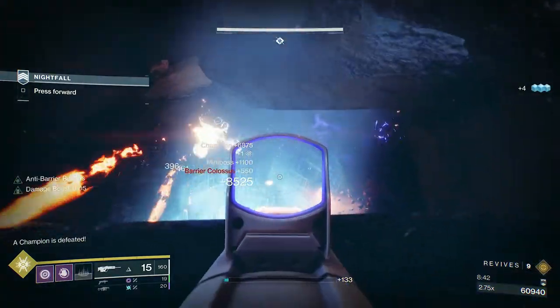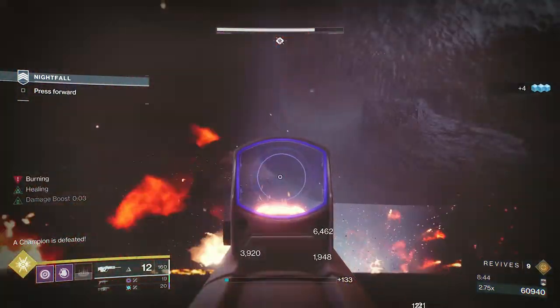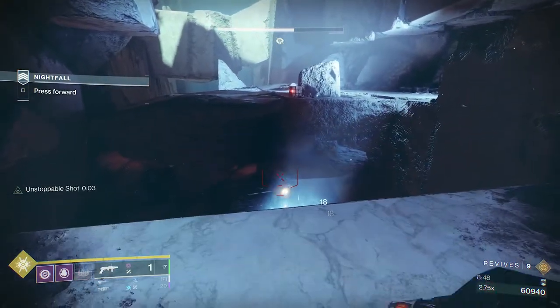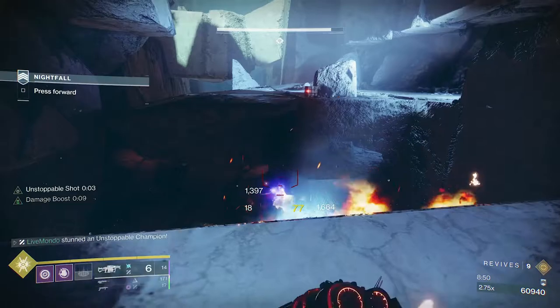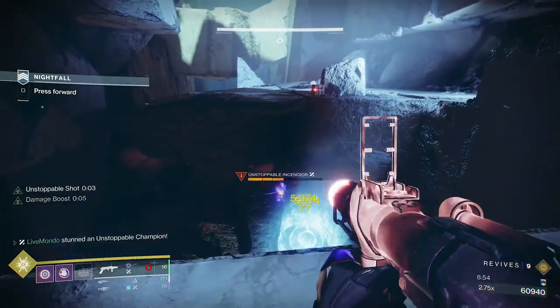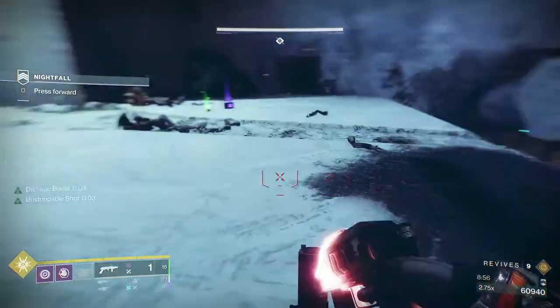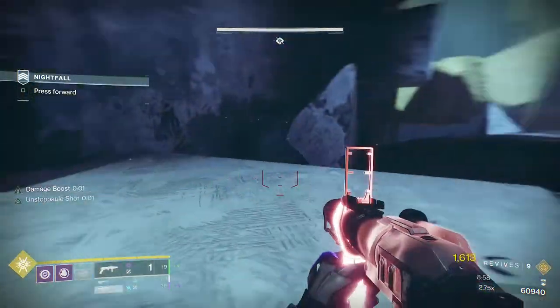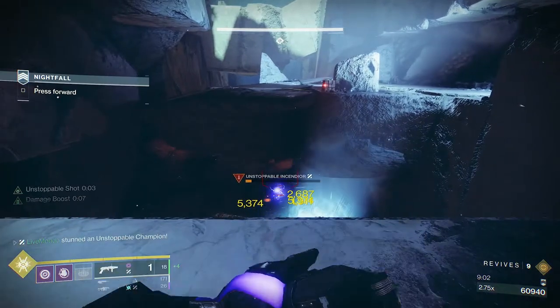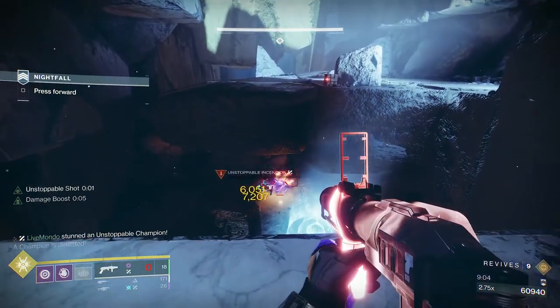And believe you and me, he does hide. I actually have had it happen to me. Sometimes he'll even — this one that's down bottom, for whatever reason, he'll teleport up top. So you want to take that unstoppable out, and then just use your grenade launchers and your grenades to clear all the goblins. Once all the goblins are gone you will get the 'press forward' caption as you can see there underneath the Nightfall.